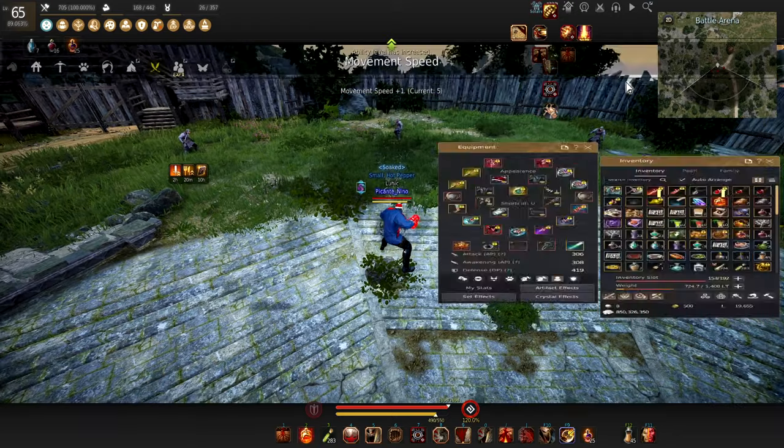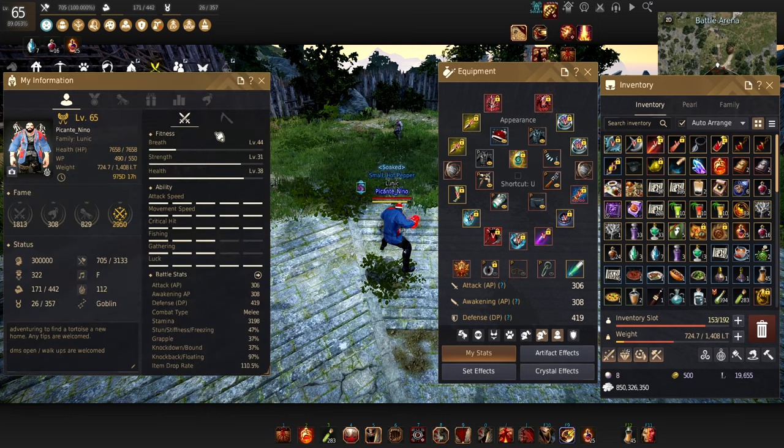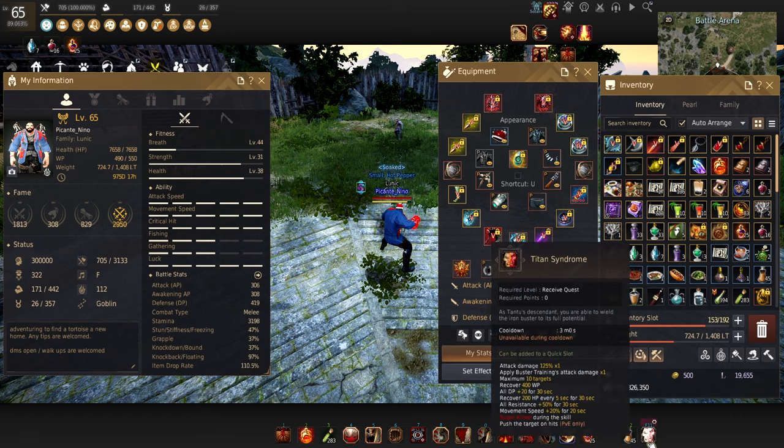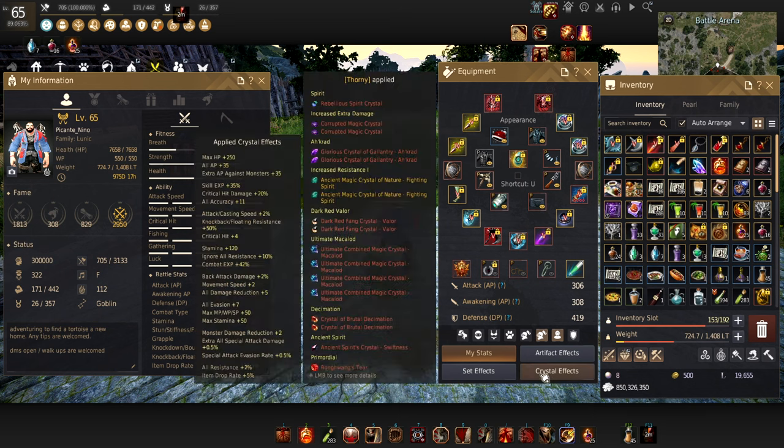The Thornwood crystal build gives you all the resistances you need to grind Thornwood without getting annoyed by mob CCs. We're at 97% knockback resistance, which is honestly the only thing you need to worry about — that 3% gap isn't going to matter. But if you hit your Q buff and you're fighting a Dark Knight, these resistances almost cap out and the knockdown will keep you pretty safe. There's nothing too crazy with this build other than the resistances. I'll leave it up again so you can take a screenshot.